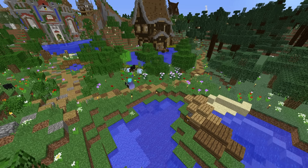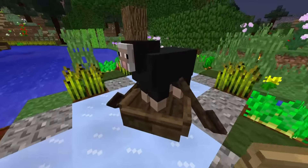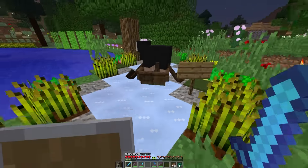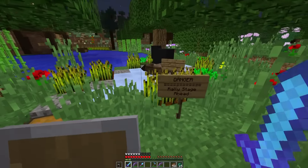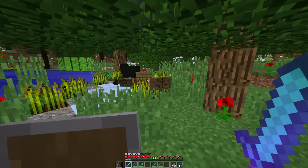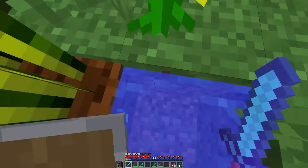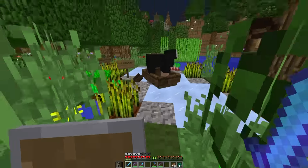Over here we have a new project we've just finished building — the rally stage. And if you look really closely, we've got the Stig in there — the Stig is driving a rally car. So this is just a little something to represent the rally stage we've got going on, with some decoration going around.